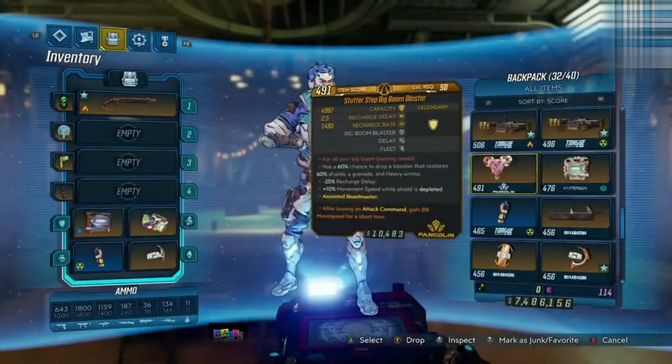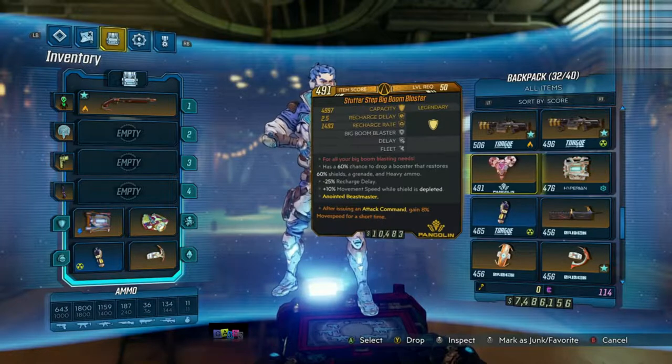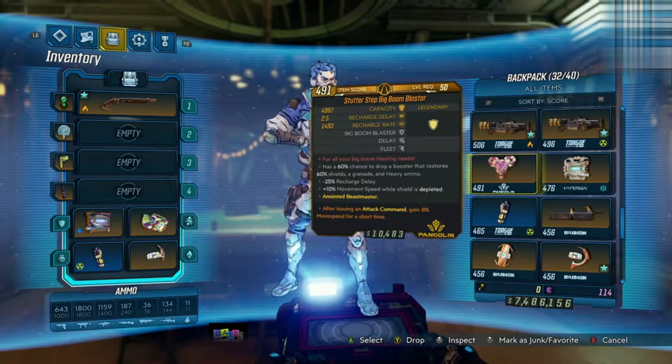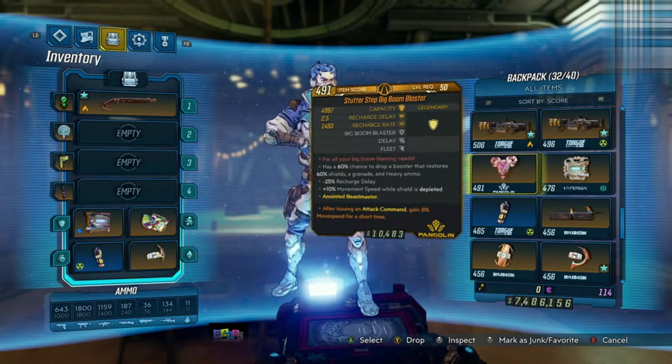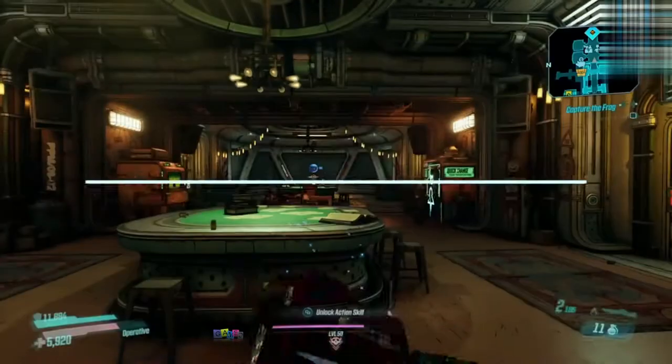Lastly we have a shield anointed to FL4K — after issuing an Attack Command, gain 8% movement speed for a short time. It's the Stutter Step Big Brother Blaster. It has a 60% chance to drop a booster that restores 60% shields, a grenade, and heavy ammo. It also has minus 25 recharge delay and plus 10 movement speed while shield is depleted. Shame it isn't for my character.